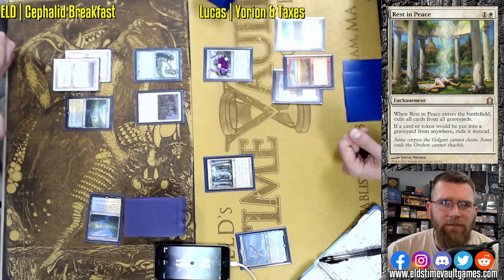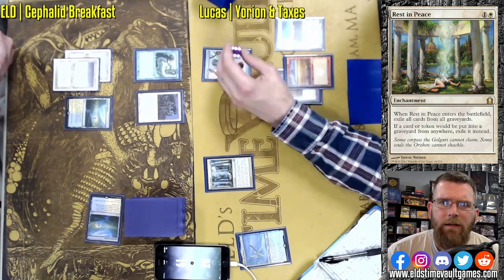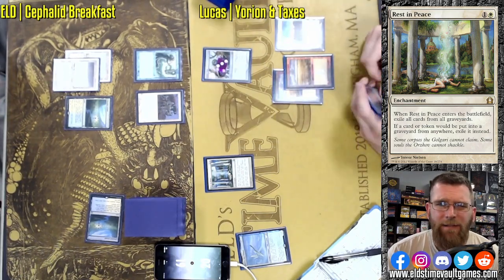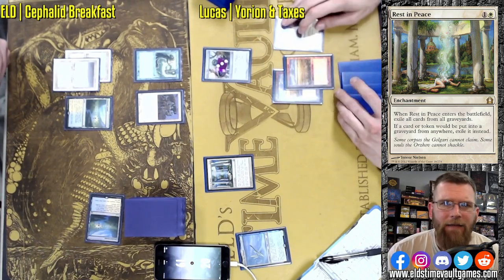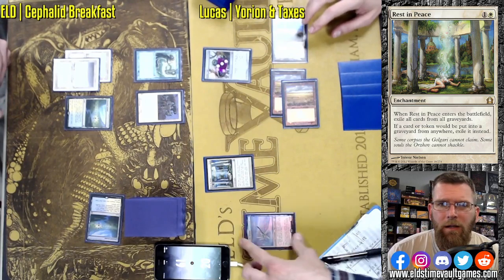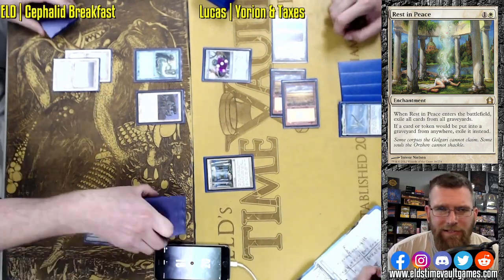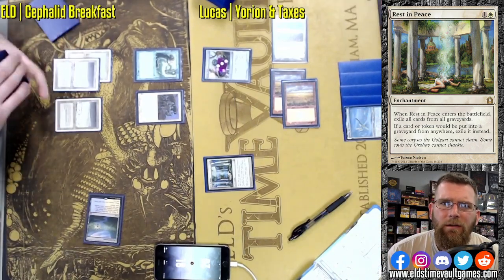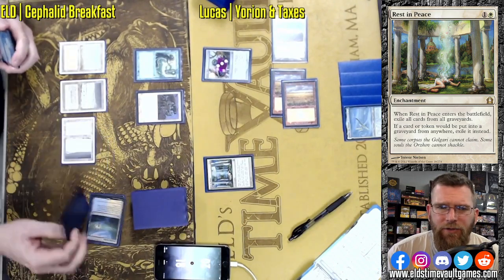I mean, you always have a chance of mulliganing when you're drawing those initial seven, but it really does seem to happen quite a lot. People bring in cards like Rest in Peace, Leyline of the Void in matchups where they feel like they need them. They're going to roll the dice and hope to have that type of interaction — and it will slow the deck down slightly. That would have been a turn two win without the Rest in Peace. We will see if it's actually good enough to have merited the tempo loss to cast the card and the inclusion in the deck.